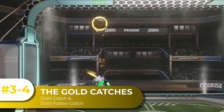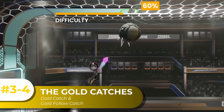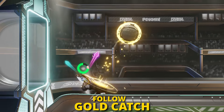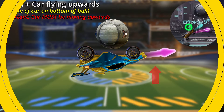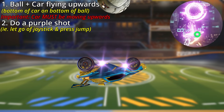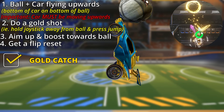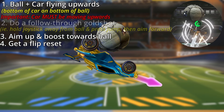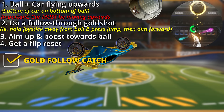Now for our two gold catches: the regular gold catch and the gold follow catch. These two catches are actually extremely similar to the purple catch, and pretty much every step and tip is identical. The only change for the gold catch is that rather than letting go of joystick and doing a purple shot, you need to hold away from the ball and do a gold shot. And the only change from that for the gold follow catch is that you then also need to immediately hold back towards the ball to do the follow-through gold shot.